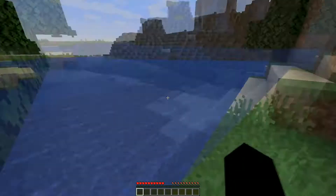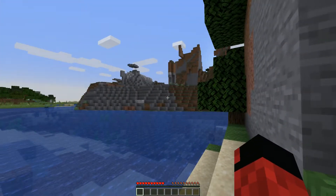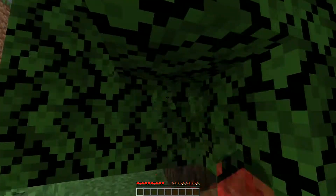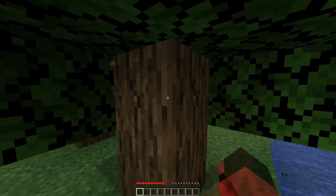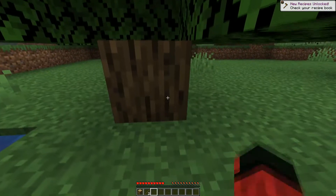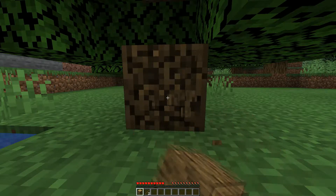Welcome back to another Minecraft video — this time it's a survival video instead of playing on a faction server. We've just spawned into this world and it looks like we're in a pretty good area. We've got trees for wood, water, fish, and sand nearby. The biome off to the right looks like it has something different about the rock structures, and straight behind us there's a big cliff face we can build into for a house. Let's make some tools and see how we go.